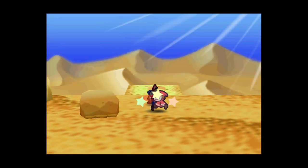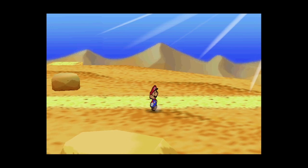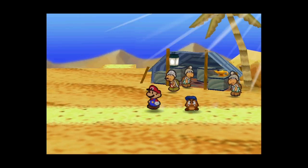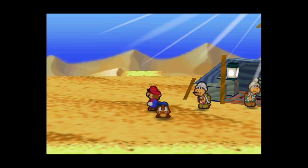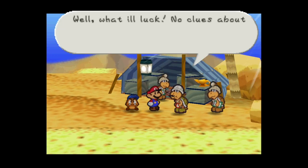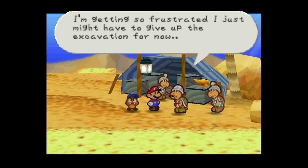I like Spin Attack because spinning into enemies is pretty easy, especially with the dizzy attacks. Here's where we want to go - Kolorado's location. We have that artifact! You can return to him later for different dialogue, but I want the reward right now. Kolorado says: 'No clues about the ruins - I'm getting so frustrated I just might have to give up the excavation for now. How very sad.'